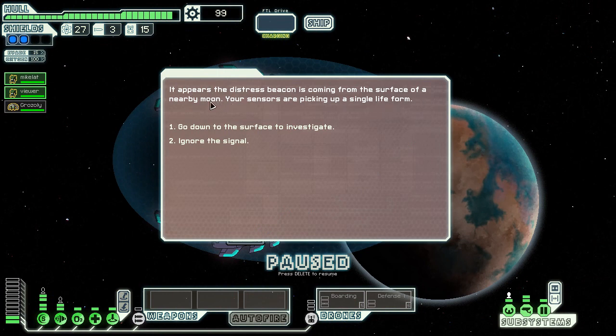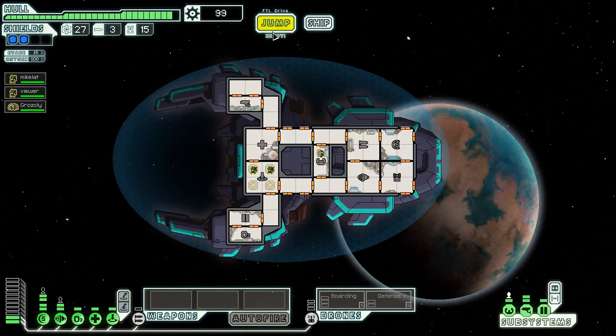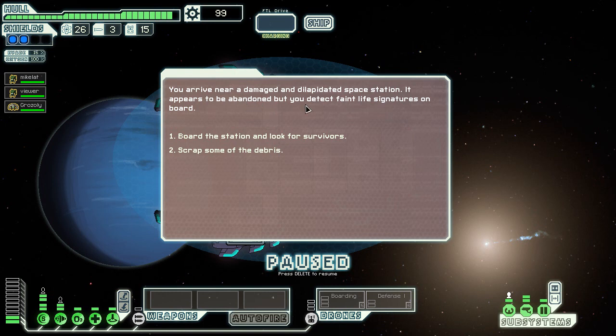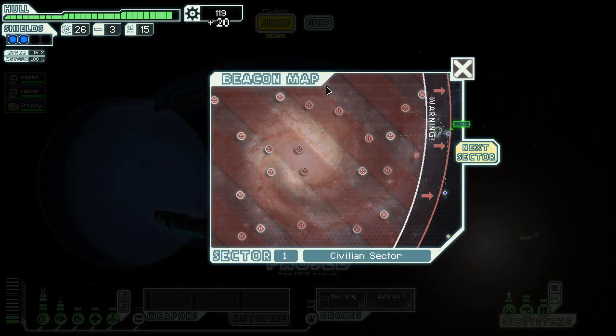There's a distress beacon coming from a nearby buoy. My sensors pick up a single life sign. Let's investigate — it is the madman event. He's been here for years, but his mental state is questionable. He's not worth the risk; he sometimes kills crew members. We've arrived at the long-range beacon and the FTL drive is charged — we can jump to the next sector. There's a damaged space station with faint life signatures, but I'm going to scrap the debris instead. We got 20 scrap out of that — not too shabby.